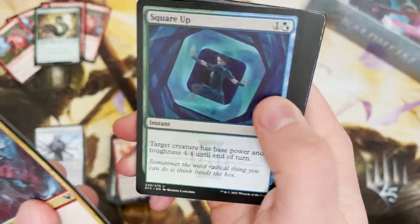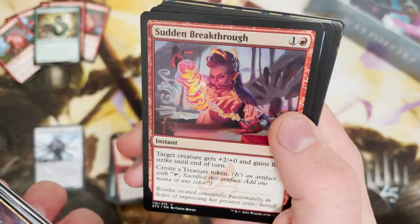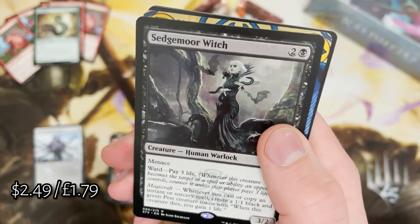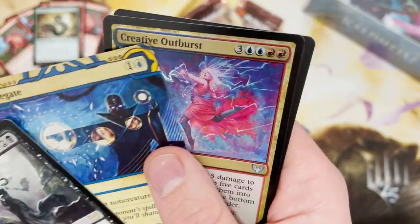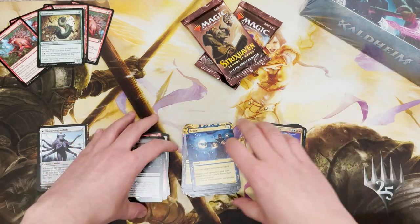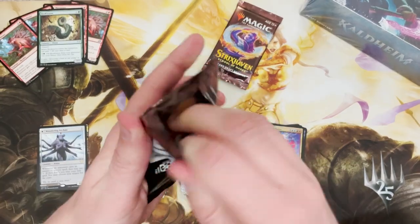How clean was that pack opening? I have mastered it. Not long ago I went back and watched my original box opening — my Khorne one — just because I really wanted to cringe at myself. Sedgemoor Witch for the rare, and a Gate — love to see it — with Creative Outburst.